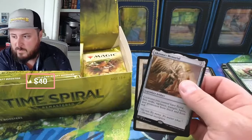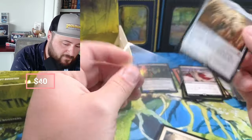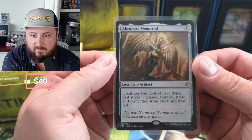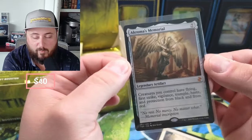That Memorial — let's take a little peek, we're gonna sleeve her up. $25 or so, maybe it's more these days. Creatures you control get flying, first strike, vigilance, trample, haste, and protection from black and red. Holy cow, what a Memorial!